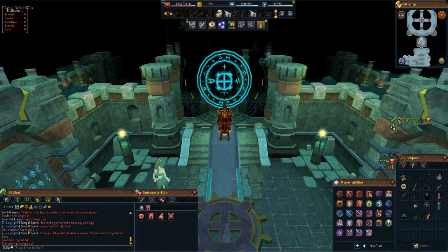Inventory and prayers are easily accessible with no scroll bar for minimal obstruction. Prayers are easily accessible for intense prayer switching situations like JAD. Ability debug allows speedy access to non-action bar abilities, e.g. healing.